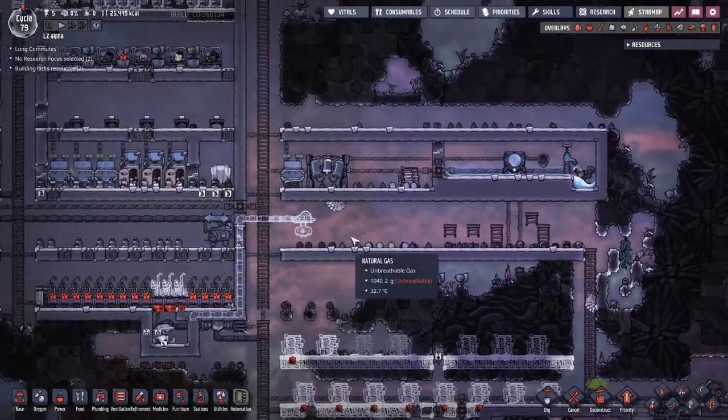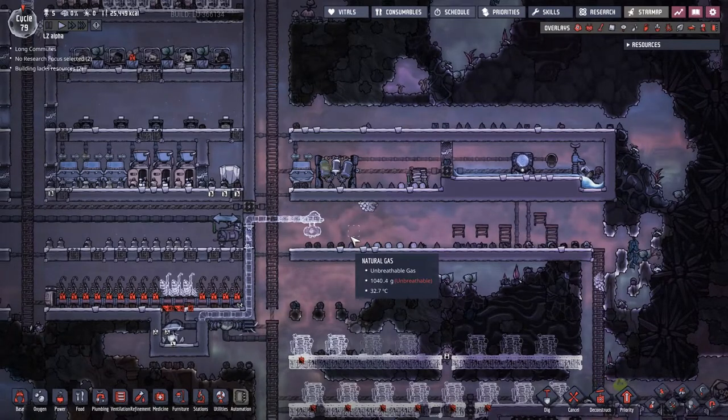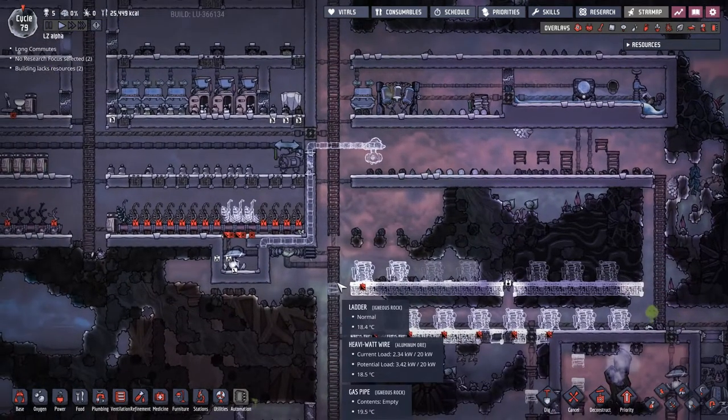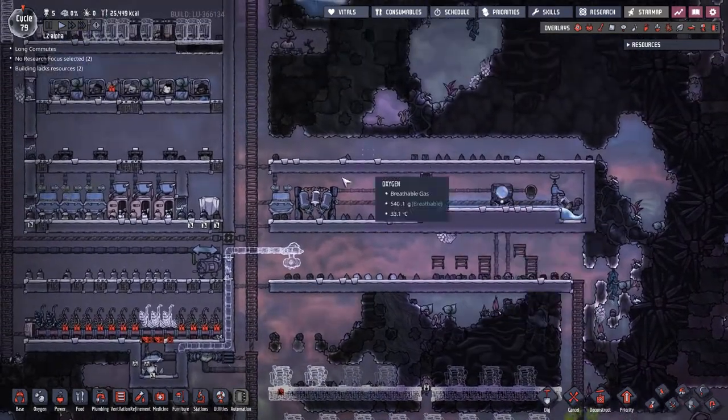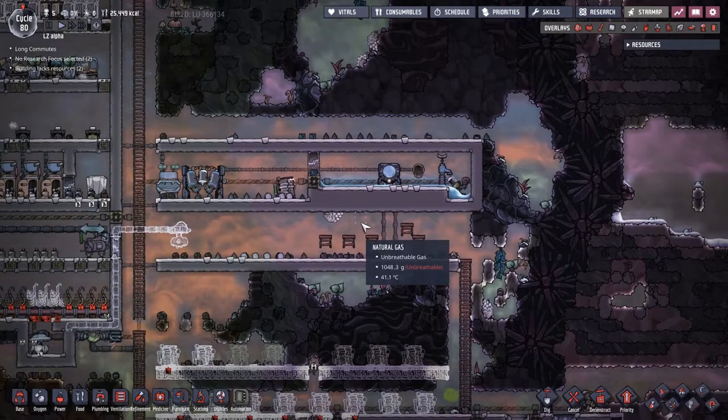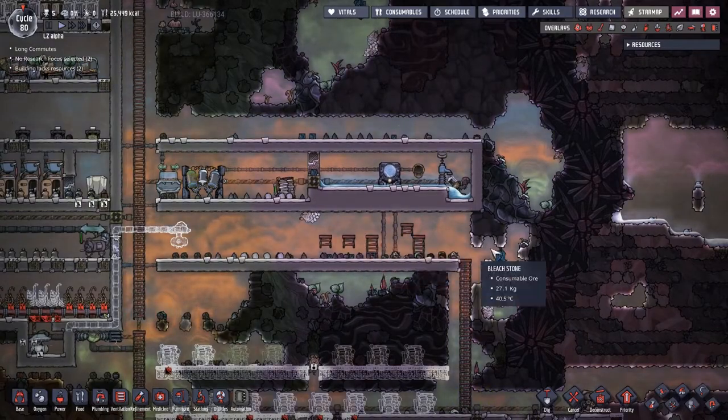Because whilst this might be the outside of our base, it doesn't mean it has to be like barbarous wastelands out here. We can totally try and make it so that this is just as nice as the inside. Maybe one day we'll get round to making this inside the base - maybe this could just be part of the water system. We would have to totally insulate it. In fact, we're going to probably have to insulate this box anyway.